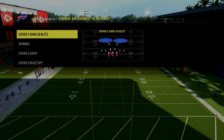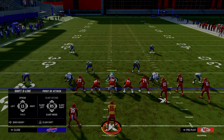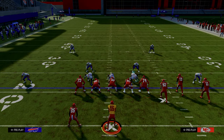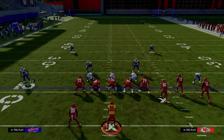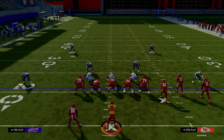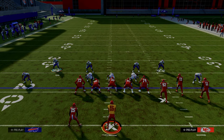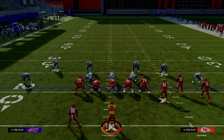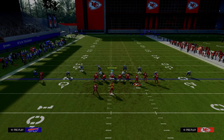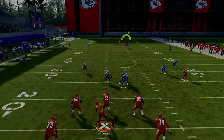Whether you come out in cover four or DB fire two is really irrelevant — the alignment is going to basically be the same. When you press your defense, notice that the safeties stay about 15 yards off of the ball. Now in real life this is actually helpful for providing leverage to top certain routes, but if I bring these safeties literally down into the box, they will never, ever get beat over the top on a streak.